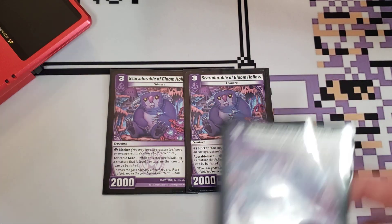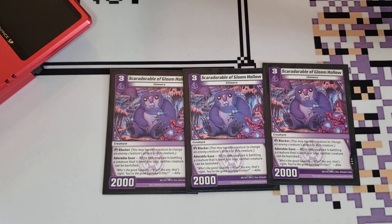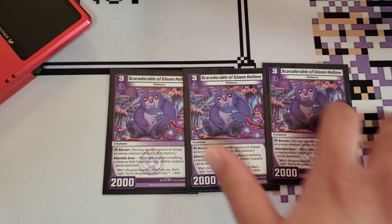Next, we play three copies of Scare Adorable of Gloom Hollow. It's a 3 for 2,000 blocker that cannot be destroyed while battling a creature that is level 4 or less. My go-to example is always Sword Horned — a level 3 that has 5,500 power, which is clearly more than 2,000. But 3 is less than 4, so if Sword Horned attacks, you can block with this. Scare Adorable doesn't die, and your shields are safe. This card is pretty good.